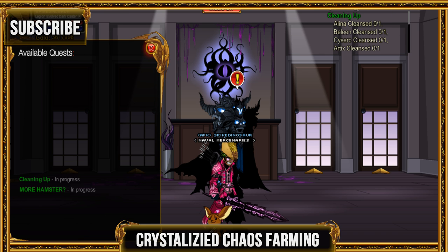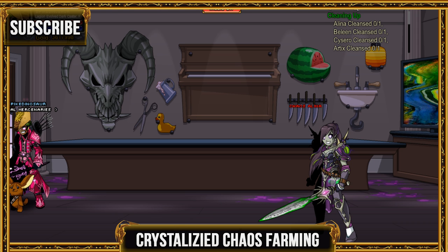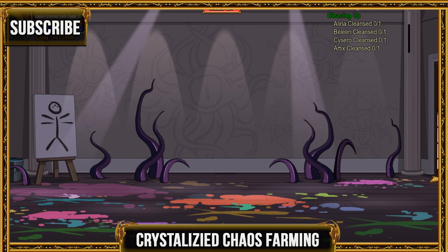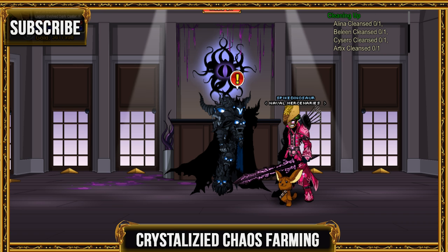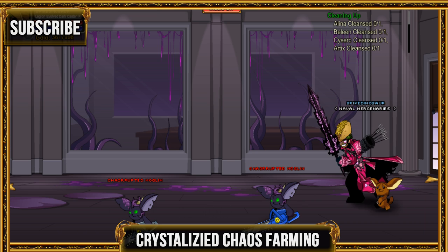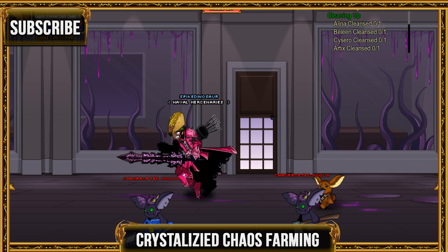You can either accept 'More Hamsters' or 'Cleaning Up.' You can kill Chaos Selena, Chaos Baleen, Chaos Cicero, and Chaos Arctix, or you can kill the Ultra Chaos Hamster, which is not at the very last spot. Each quest took me about five minutes.